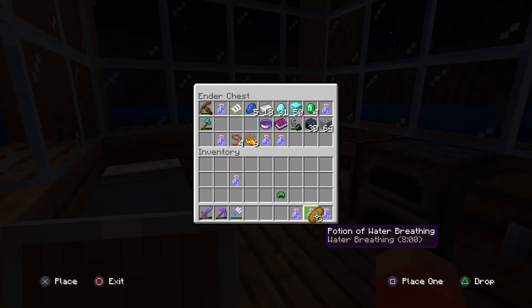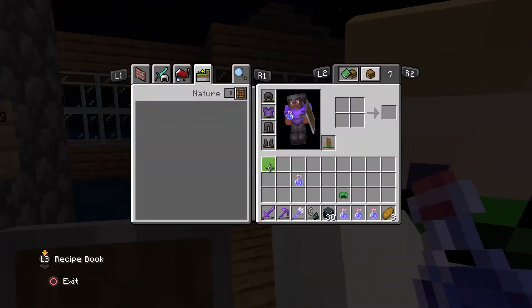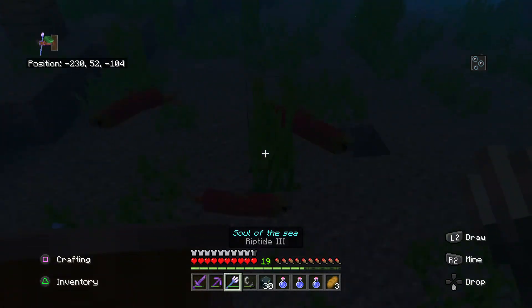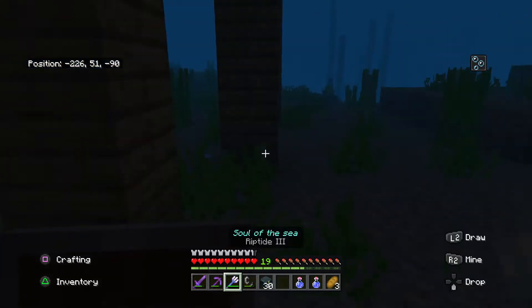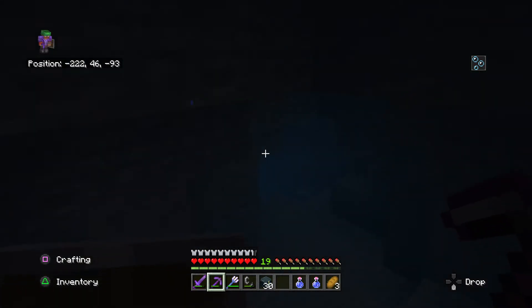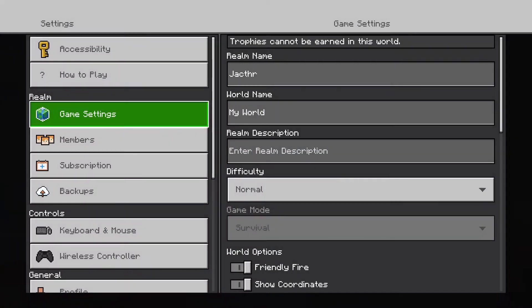Getting all my stuff back from the ender chest. Now I'm going to test my abilities. The turtle shell gives you water breathing for ten seconds, and when you surface it resets. With the potion of water breathing active I can just live underwater. Wait — what's the difficulty set to? Normal, I think.